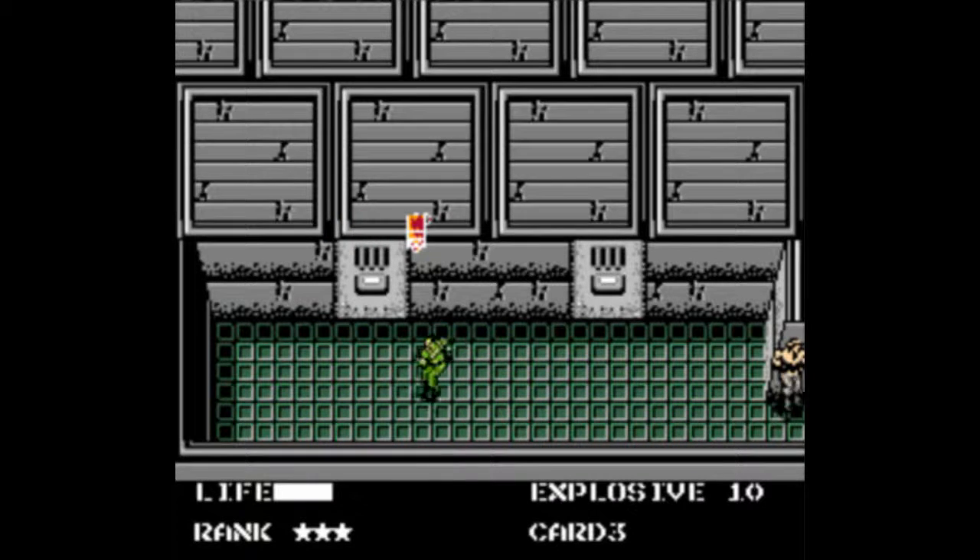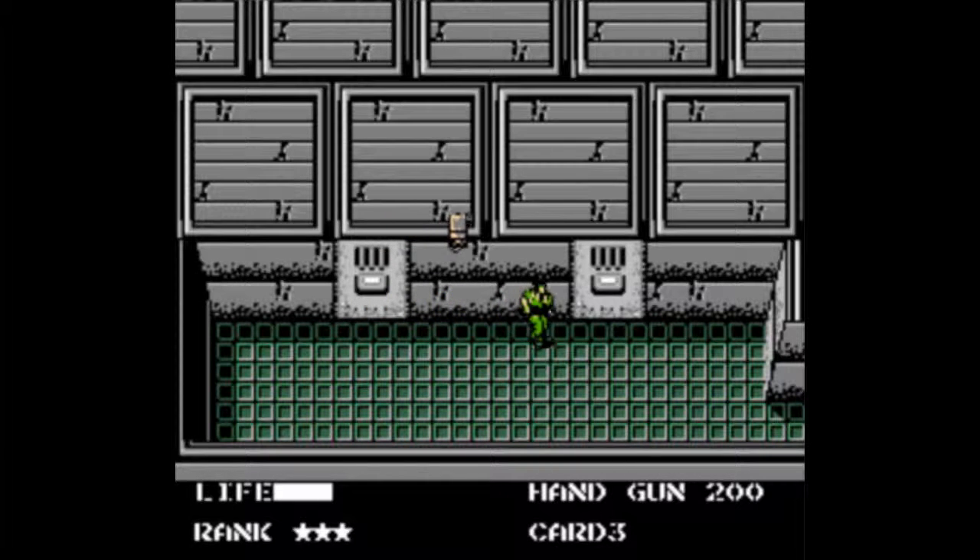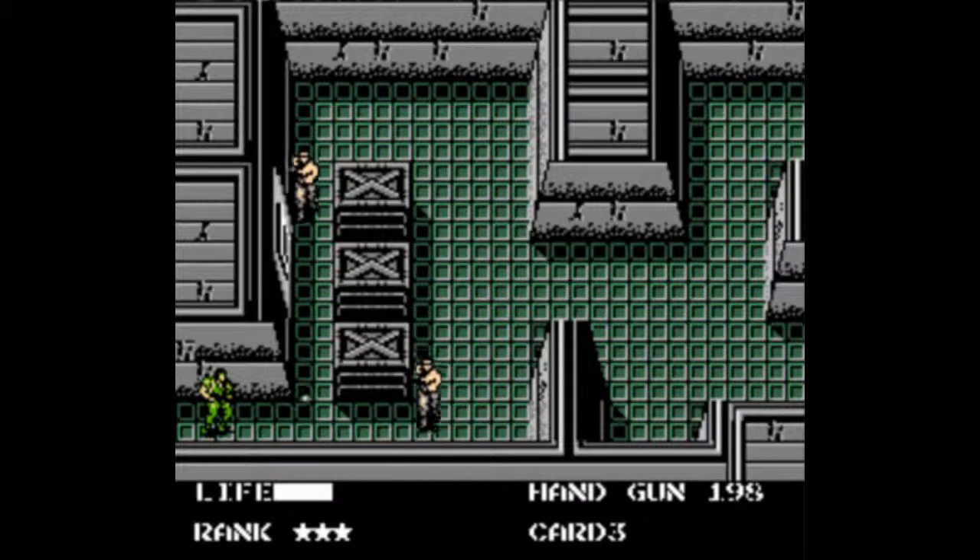Over here we got some ammo, and in the next one some plastic explosives, which I farmed to max. One thing I should mention about ammo boxes is that they don't only replenish handgun ammo — they replenish all mostly non-explosives, and they even redo the grenade launcher.